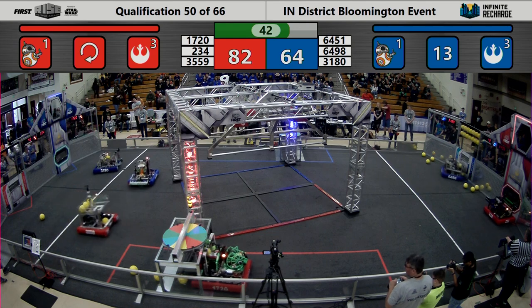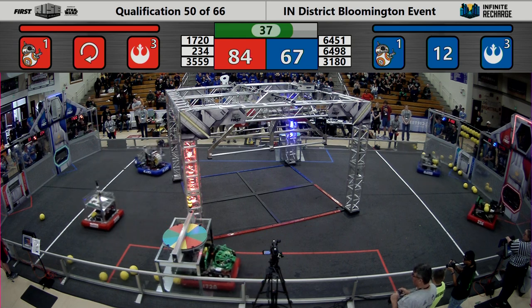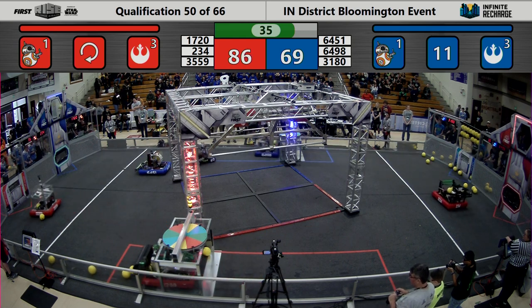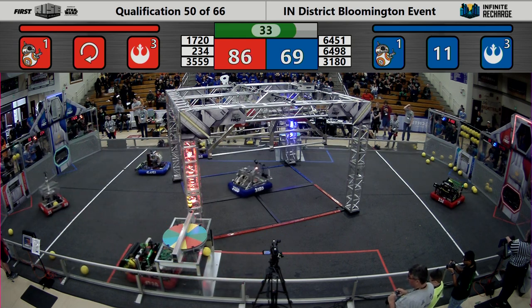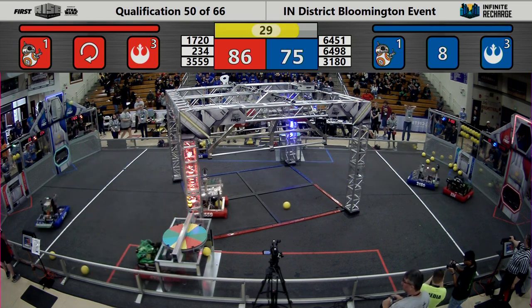Looks like Team 1720 is trying to make their way through the trench to possibly collect some of those power cells hidden in their trench. For the Blue Alliance, Team 6451 is scoring more into their high goal as well as Team 6498.